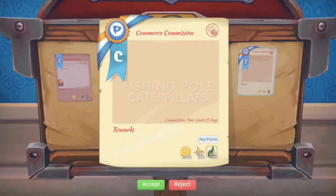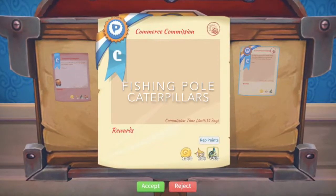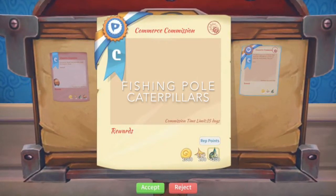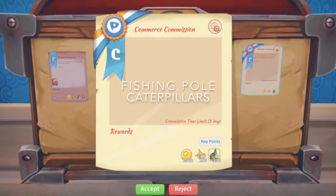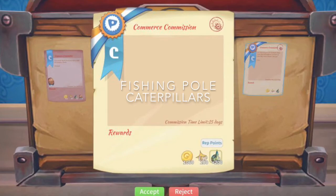What you'll need is a fishing pole, which you can craft from your work table. You can craft any of these rods except for the master fishing pole, where you need to donate all the emperor fish to the museum to get it.